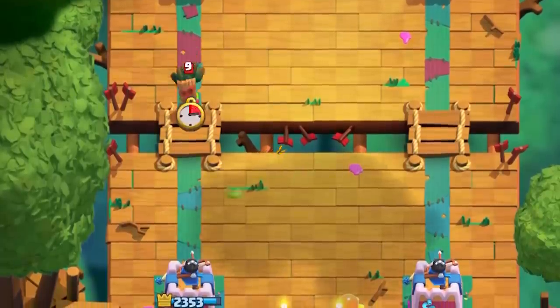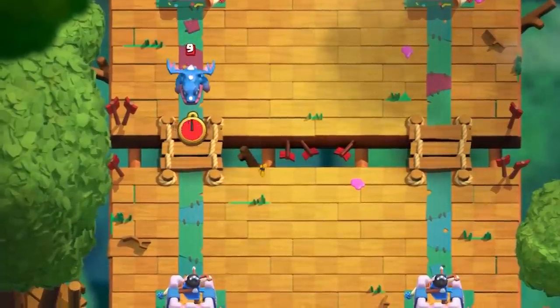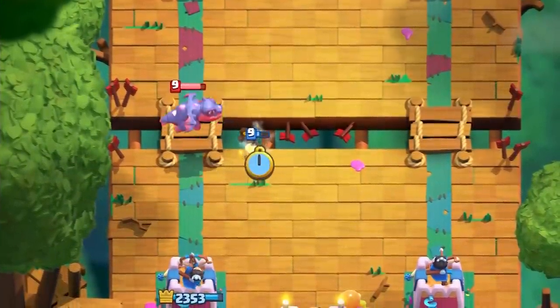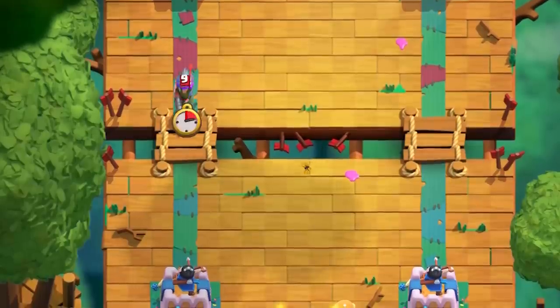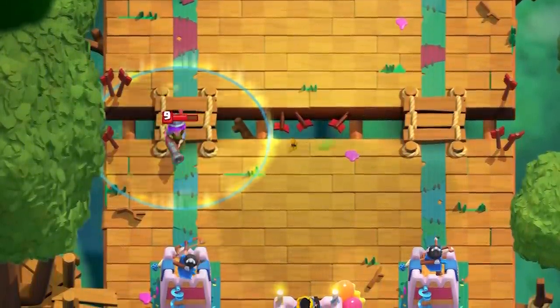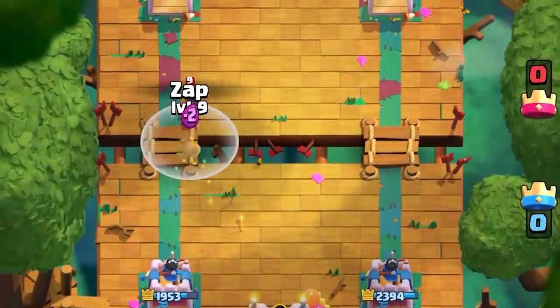The HEAL spirit has an infinite amount of possibilities and the list of synergies goes on and on. To give a baseline of the interactions: it can survive one hit from a Knight, one Stabby Goblin, one Barbarian, Giant Skeleton, Musketeer, Baby Dragon, Dark Goblin, Flying Machine, Princess, Magic Archer, and the Electro Dragon.